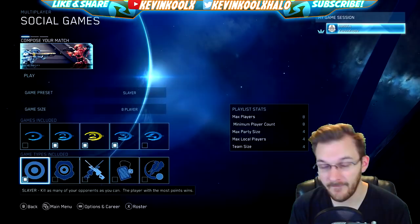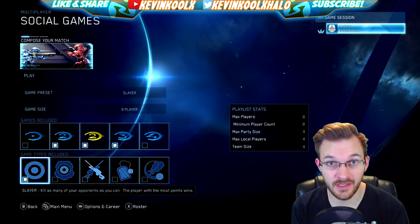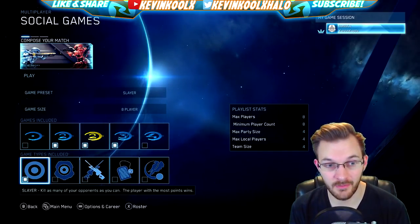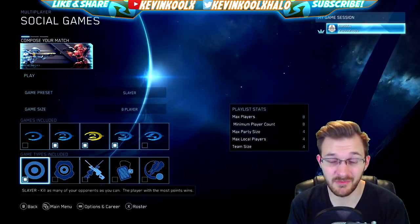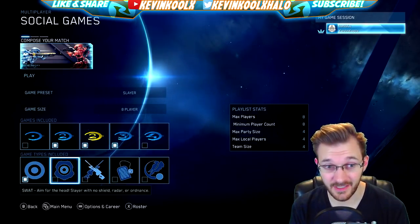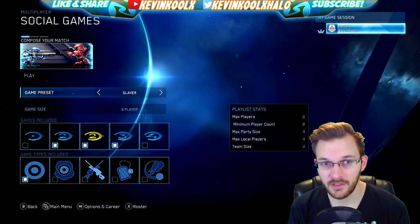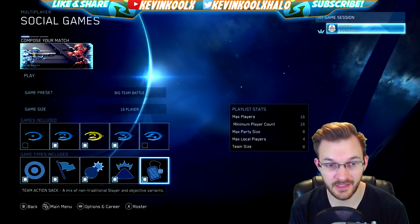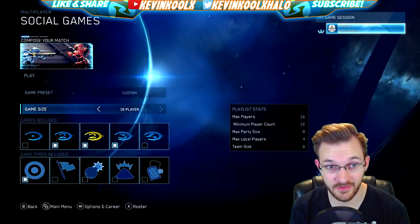When you first load in, the default option is Team Slayer. I was a little let down — I was hoping the default would have everything selected so you could just uncheck what you don't want. You can also change to SWAT, Team Snipers, Team Action Sack, and Griffball. For Big Team Battle you can select Slayer, Capture the Flag, Assault, King of the Hill, Action Sack, SWAT, Snipers, Infection, and Customs as well.